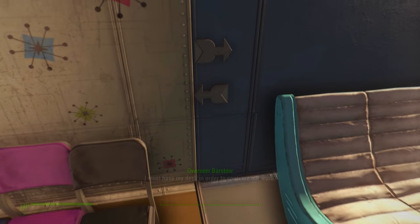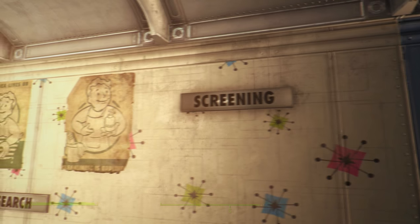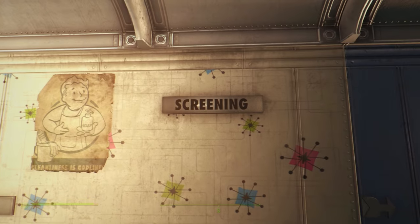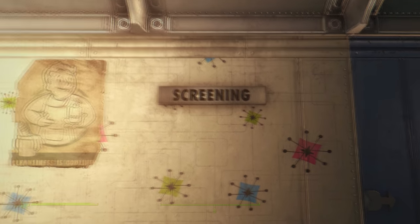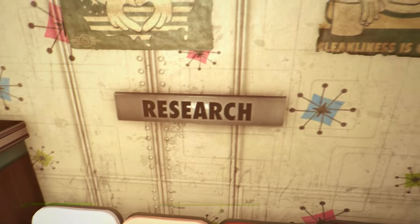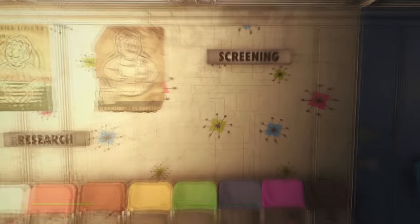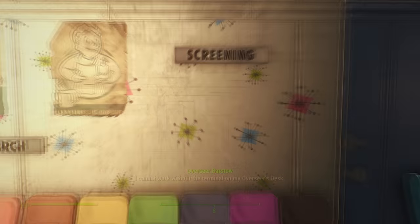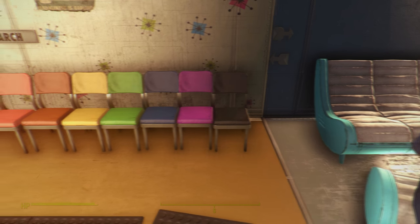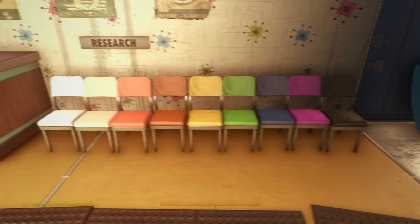Moving on, we now have these little arrow signs you can place down, as well as these room label signs. As you can see, this one says 'Screening' — if you had an operating theater you'd put it at the entrance, or 'Research Lab' at the entrance of that room. It's just common sense.